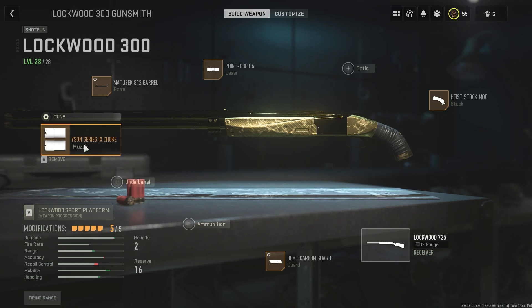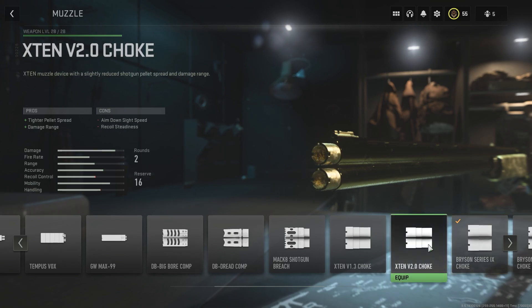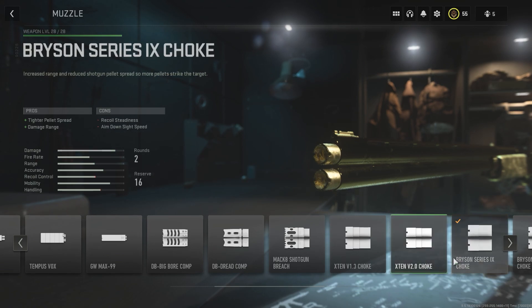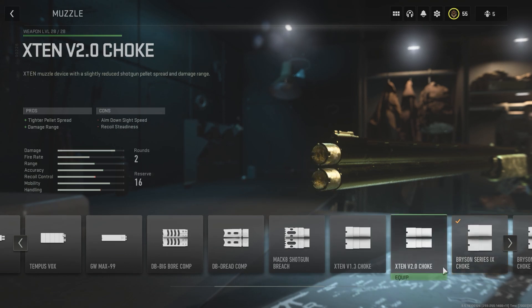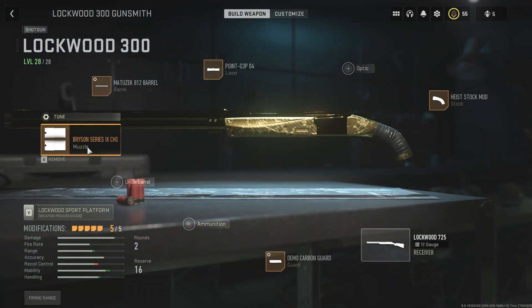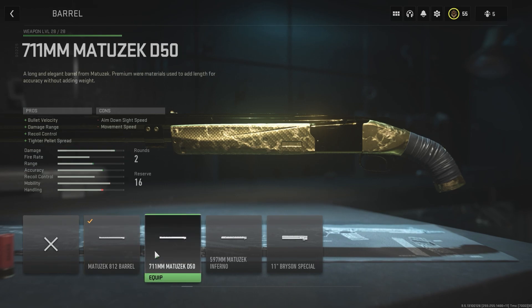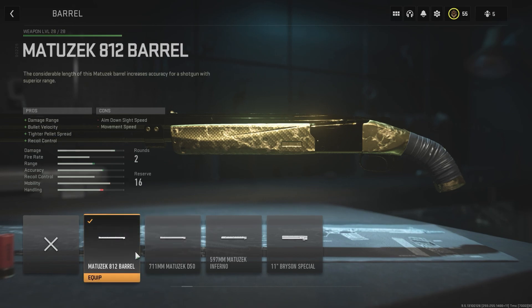For the choke and barrel, you want the ones that give tighter pellet spread and damage range — standard shotgun stuff. These two look similar but with slightly swapped cons. This one appears to give a little more range with a little less damage, so I go with that. Either one would probably work and the tuning would be the same. For the barrel, I run the same principle — damage range, bullet velocity, tighter pellet spread. This barrel appears to give slightly more range and damage, so that's why I chose it.